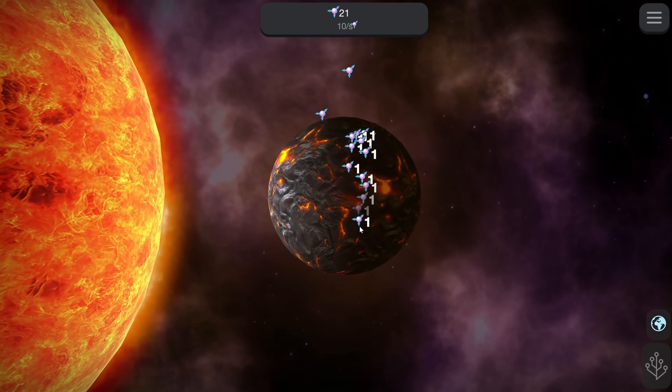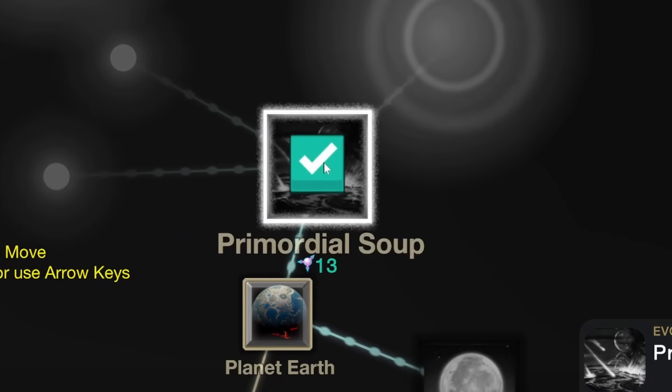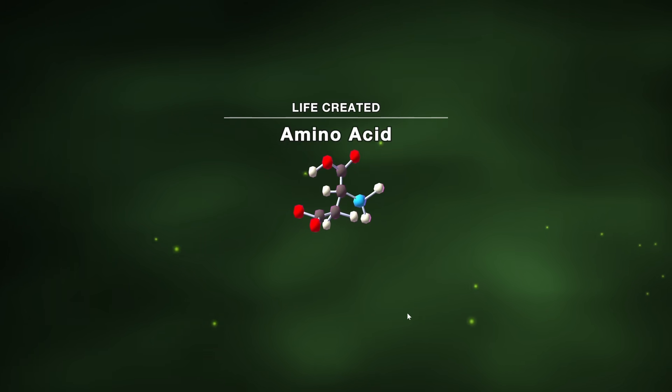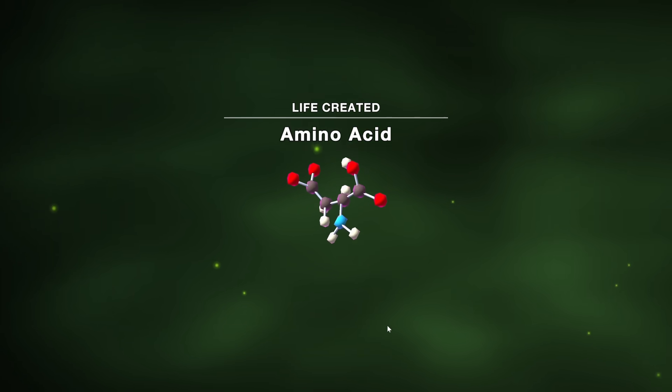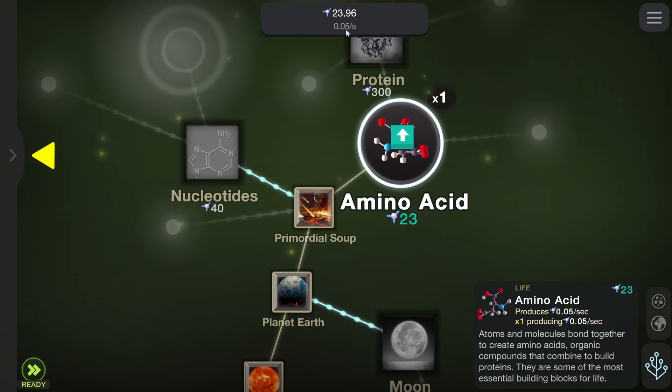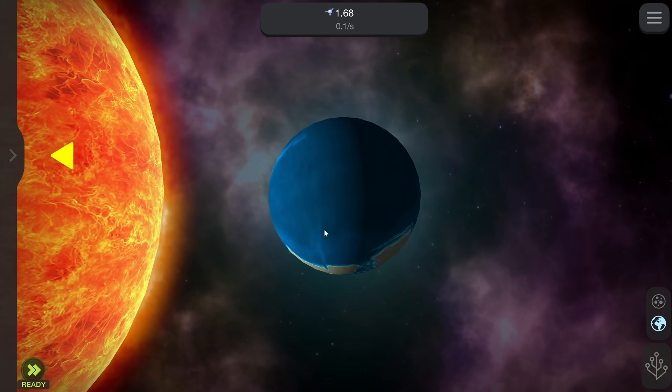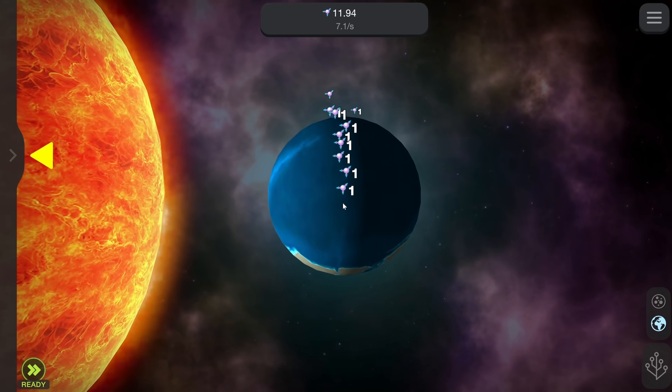We just click it a few more times and then we can get some soup — some weird soup — which is going to be the perfect home for some amino acids. There it is, the first amino acid. We're going to need a lot of these. Thankfully it generates its own income so we can buy one more. And our planet Earth is already looking a lot more like a proper planet — it's all blue.